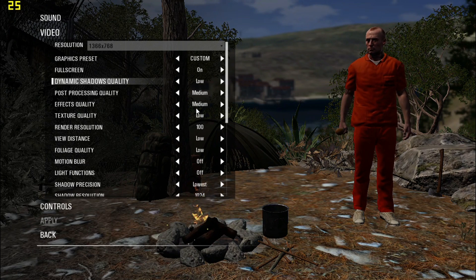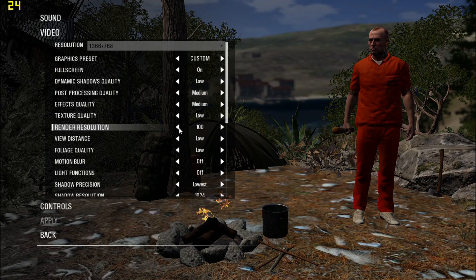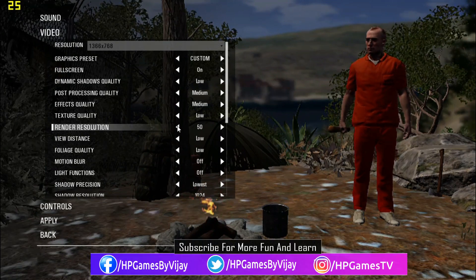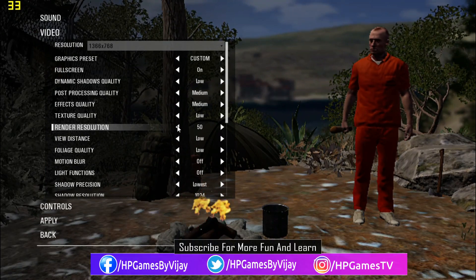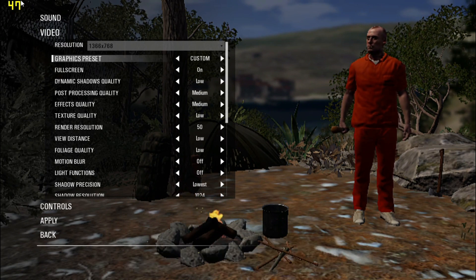Go to Options > Video and decrease the value of render resolution to 50, then observe the FPS. Amazing, right? Previously we were getting only 25 FPS and now it's 45 FPS — a huge boost in FPS count.